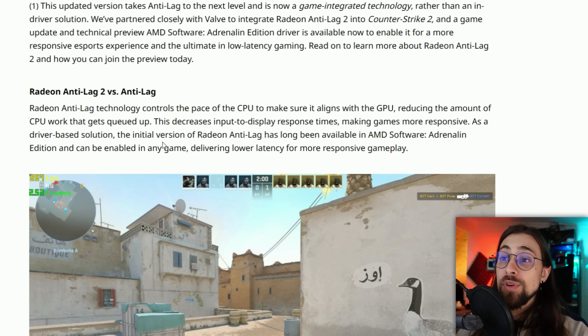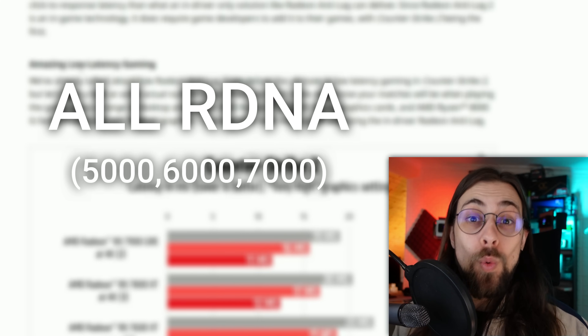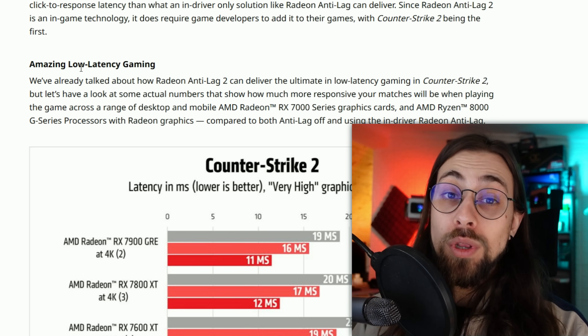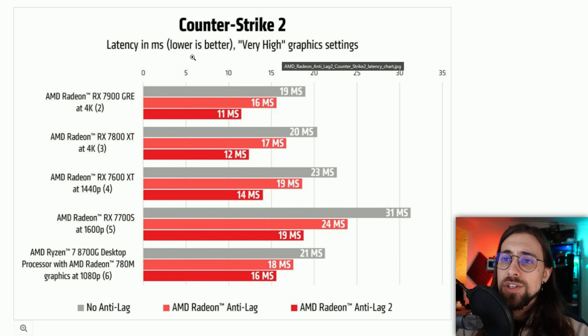The driver-based Anti-Lag has long been available in AMD Adrenaline software and can be enabled in any game. In some games with poor frame times, like Crysis Remastered with ray tracing on AMD GPUs, it can make things much smoother. One key improvement: Anti-Lag 2 supports all RDNA GPUs — 5000, 6000, and 7000 series — unlike Anti-Lag Plus which was only for the 7000 series.